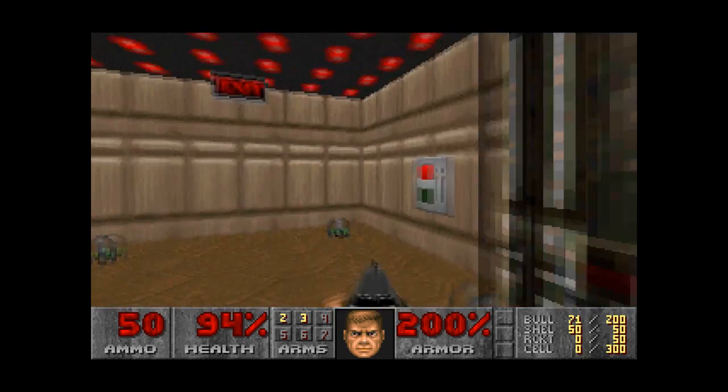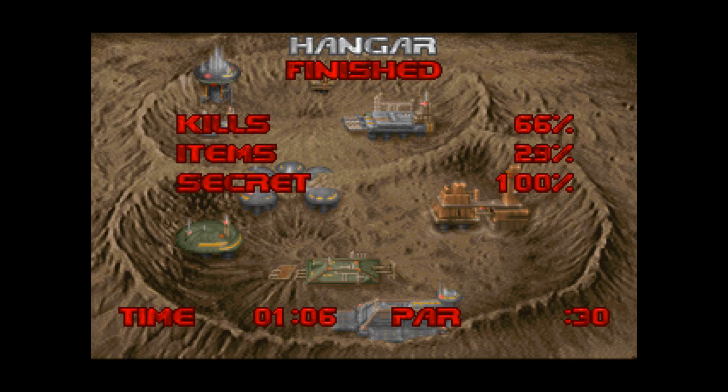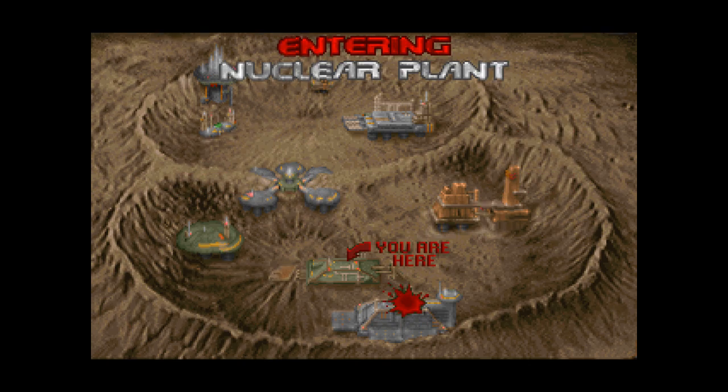Just to finish it off, go to the exit. Bam. 100% of the secrets. That is level one, all the secrets.